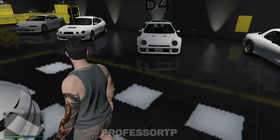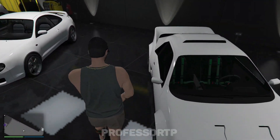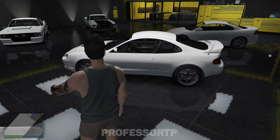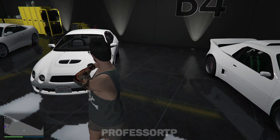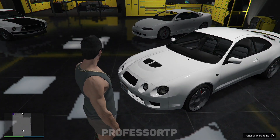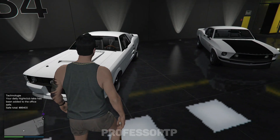We have the Mustang Cobra R — if you ever played Need for Speed, you know this one. And this is a Subaru, but it's a weird car. It has a rear engine but it's a rally car — it's cute though. We also have this Hyundai — I think it's the Sinus? I'm not sure. And we got the Mustang Eleanor.